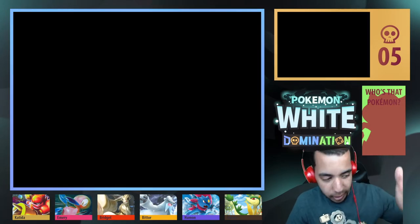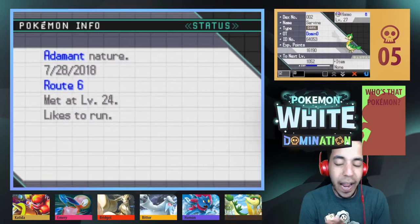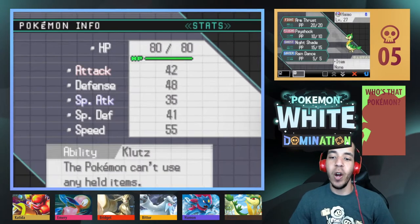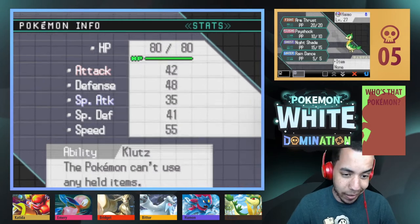Let's start off with a team recap. First up, our newest member, we have Hymo, the level 27 Dark-type Servine. Adamant Nature with Arm Thrust, Syshot, Nightshade, and Rain Dance, and the Klutz ability.